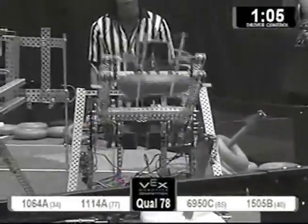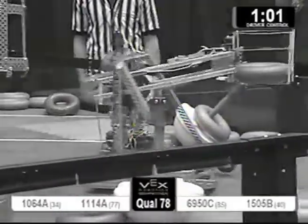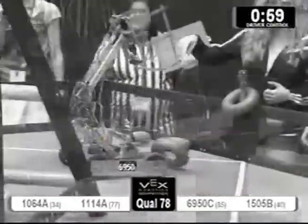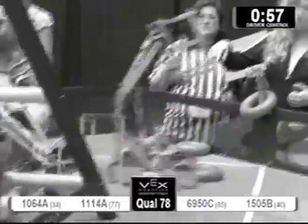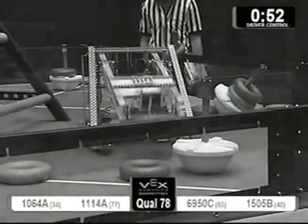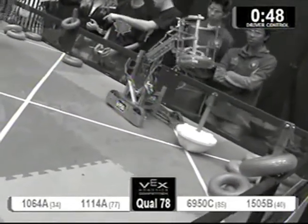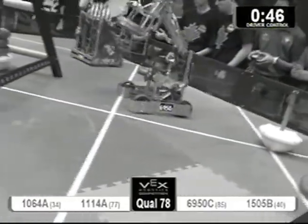11-14A of the red alliance is trying to score, and they do. We've got a little bit of a traffic jam over here with three of them — 15-0-5-B of the blue alliance and 10-64A. 10-64A of the red alliance is about to de-score blue. Nicely done. And they're going to take that tube and put it underneath the ladder.